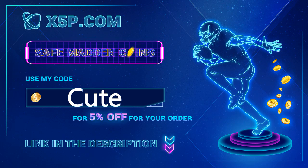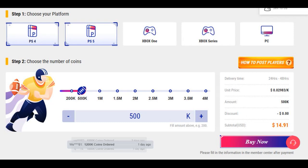x5p.com, use code CUTE at checkout. It's easy, fast, legit — link down below. Save your time, save your money right now. 500k is below 14 when you use code CUTE.